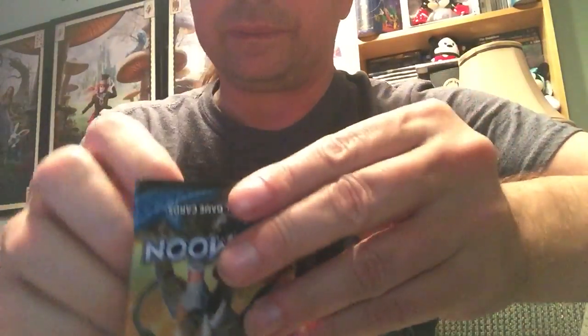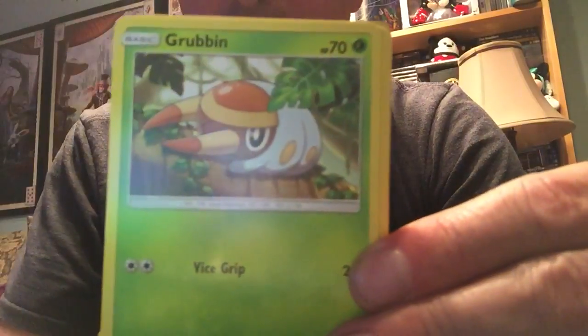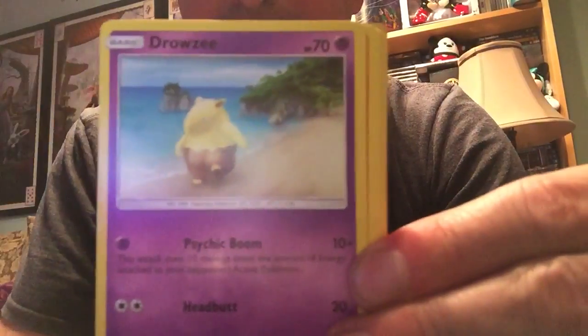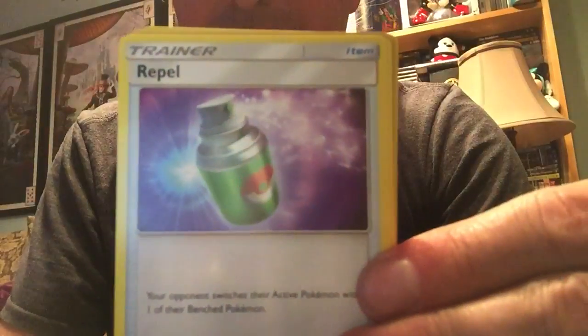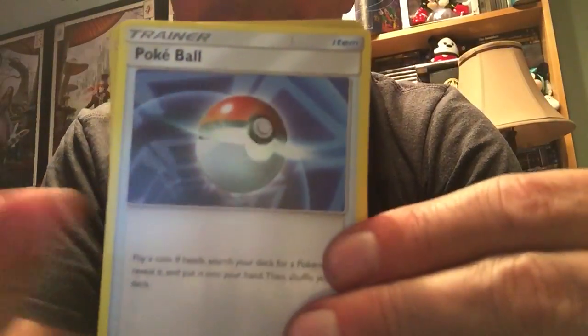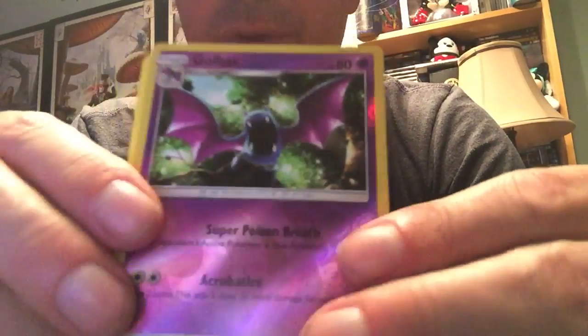Alright, let's go with the big guy next — Solgaleo. There you go, another code for you. Let's do this again: Makuhita, Grubbin, Drowzee, Crabrawler, Fighting Energy, Repel, Pelipper, Poké Ball. We've got a reverse holo Golbat and the rare is a non-holo Alolan Raichu. Alright, one to go.